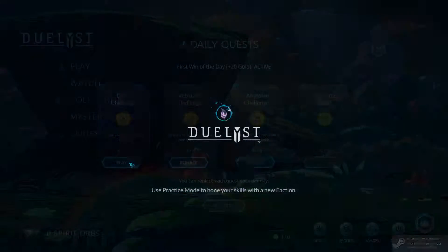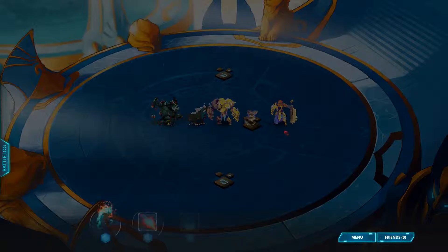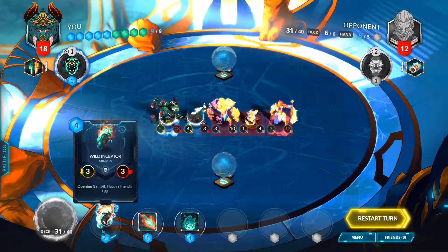Hello everyone, let's do another puzzle. Lionar, you're going down. What do we got here? Is this a pet? That's a minion — Wild Inceptor.